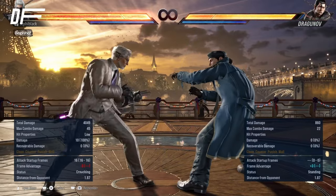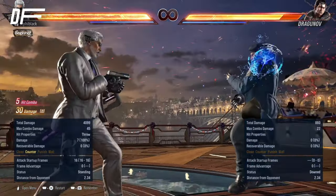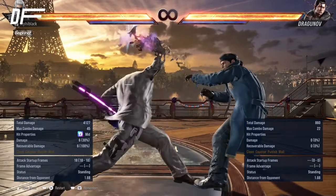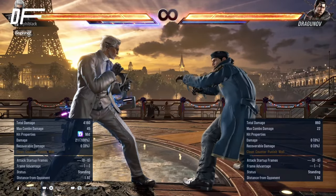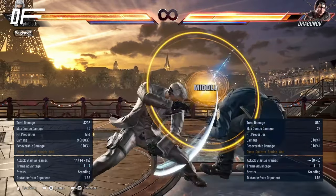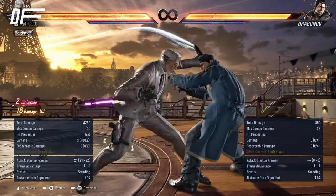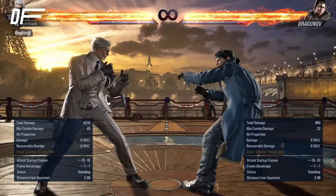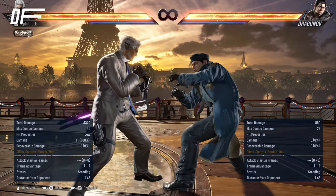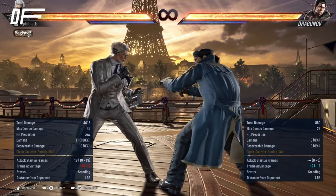Then you have down-forward 4. It's minus 3 on hit, and on counter-hit you get something guaranteed — there's a guaranteed follow-up. It also tracks quite well. As a mid, you have down 2, which has good range, is 0 on block, and is also his heat engager. If you heat dash, it's a full launcher. Then down-back 1-1, a 14-frame mid-mid string — pressing forward takes you into the Perfumer stance. It's safe and also a weapon move, so not parryable. Finally, down 3 is an alternative to down 4. It has less risk but also less reward — on counter-hit nothing is guaranteed, but it's only minus 13 on block, so not launch-punishable for some characters.